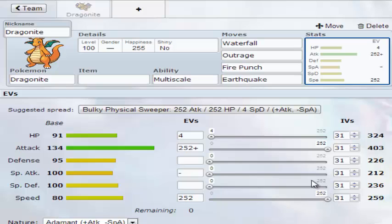For EVs, you need the Attack and Speed really, and just 4 in HP. Adamant Nature obviously.